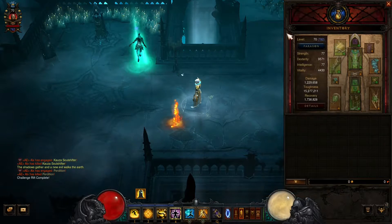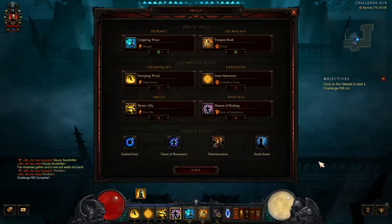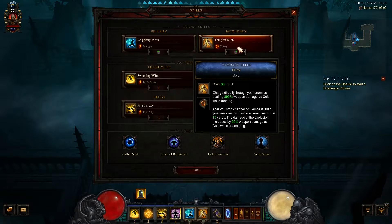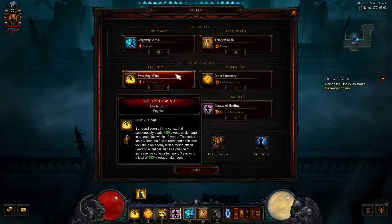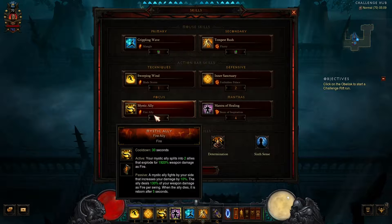This time we are playing the Monk with a Pattern of Justice set. I must be honest, I have never played this build. We have Crippling Wave, Tempest Rush, Sweeping Wind, Inner Sanctuary, Mystic Alley, and Mantra of Healing, and a few passives.